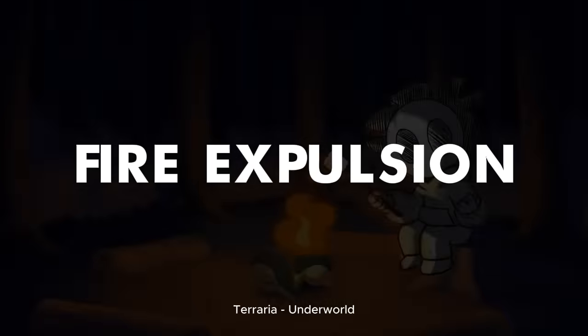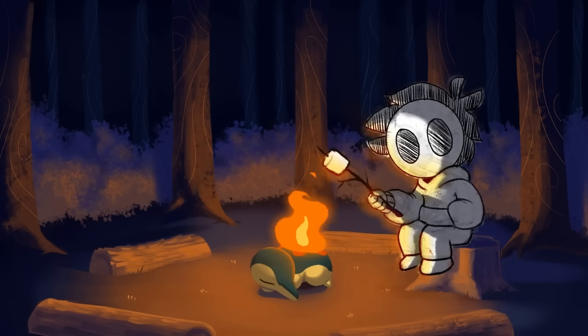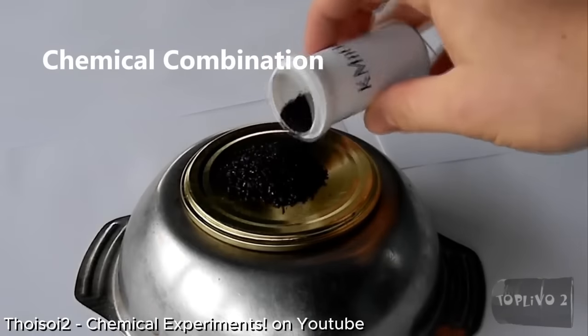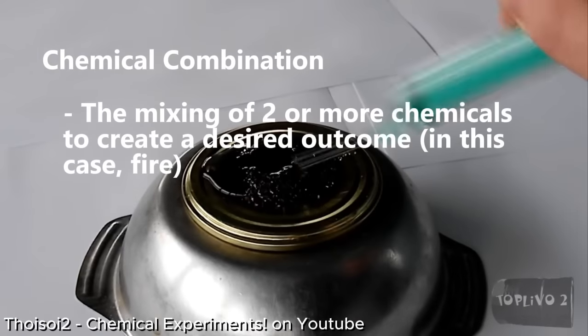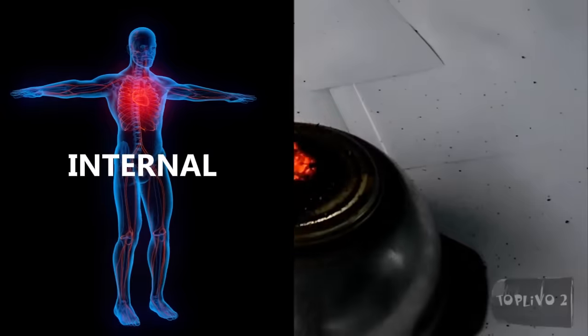How would our creatures actually use the glands we've modified? In my years of experience, I can think of three ways: Instant Ignition, Sparkshots, and Chemical Combination. Chemical Combination, as its name implies, is the mixing of two or more chemicals to generate a flame. This method has two categories — internal and environmental.